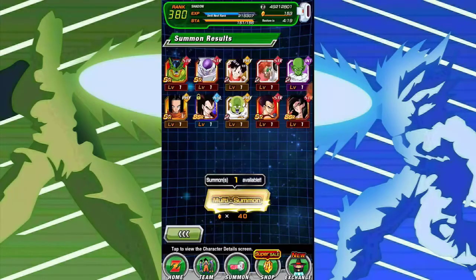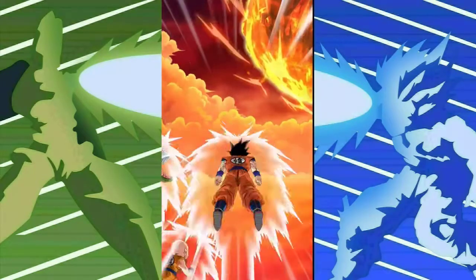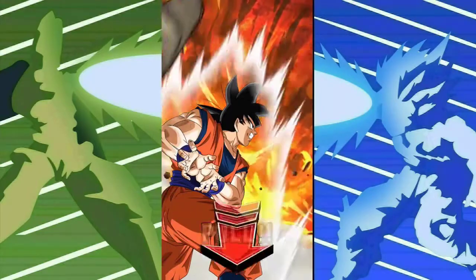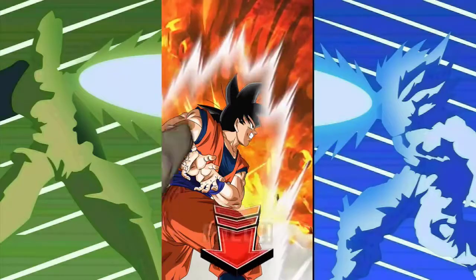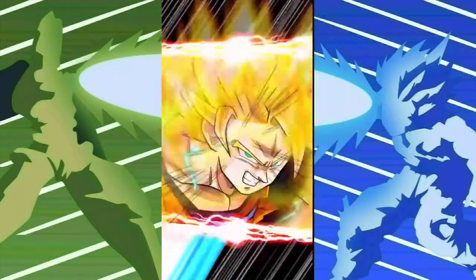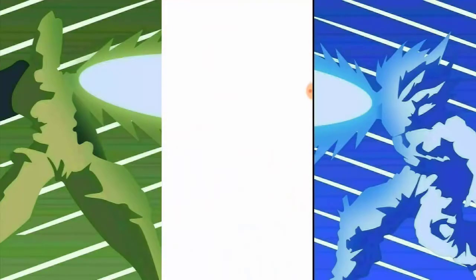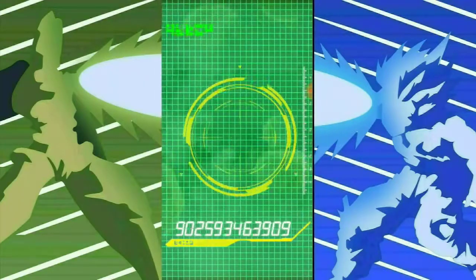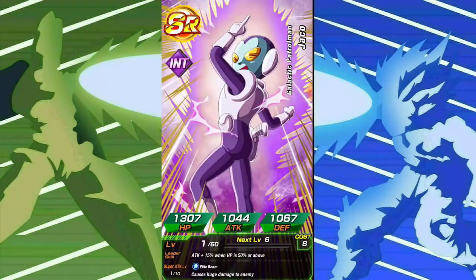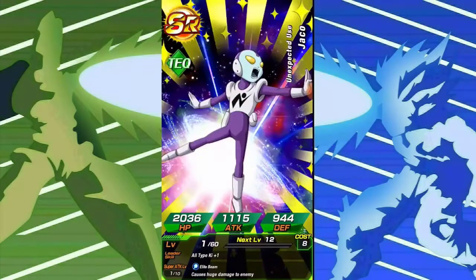Now I can actually run Super AGL really well. The two units I'd benefit most from with the teams I run are definitely Android 17 and Blue Vegeta. But one that's been haunting me ever since he came out was Omega Shenron, so I'd like to pull that too. A lot of the ones on this banner I either have with no dupes or don't have at all — the only category leader I have a dupe for right now is UI Goku.